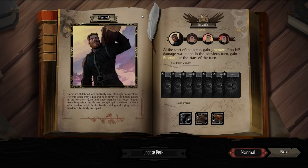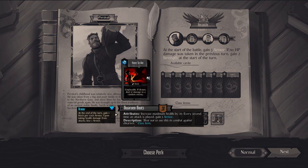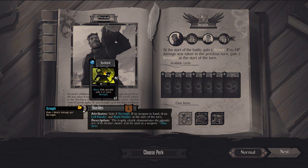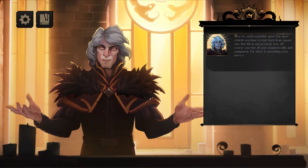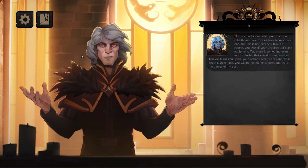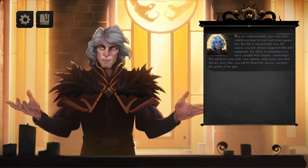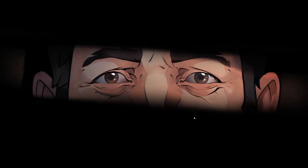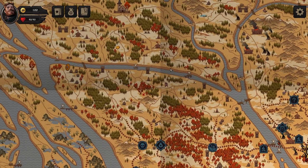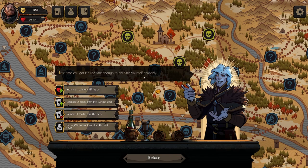We can change class. We got this dude — these are the class items he gets. Kind of like dwarven boots, shackles, strength stuff. This is the roguelike aspect. We can continue on our way. We wake up once again — it just jumps right into here. 'Last time you got fast, or you prepared properly.' But we get some of these things.